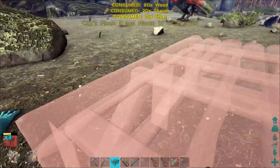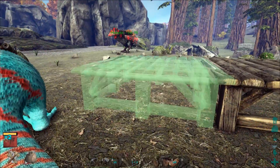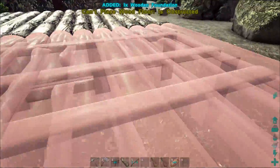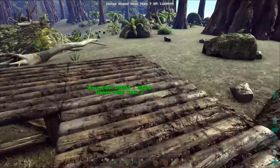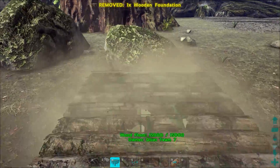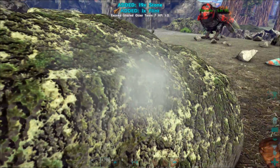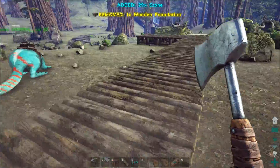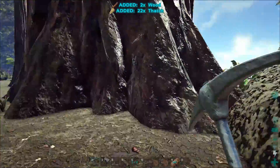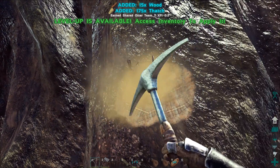We're gonna need thatch. Thatch yeah - we got wood, we don't got that. Stupid beaver, get out of the way. One two three four five six - yeah, seven. And then we're gonna put a gate across the bridge over there, so it's like a secluded area - that is our redwood biome. Throw as much thatch as I can. Isn't the bear really good at getting thatch? No, fiber. Oh fiber, yeah we're gonna need fiber as well. I can just use the pickaxe to really get it.